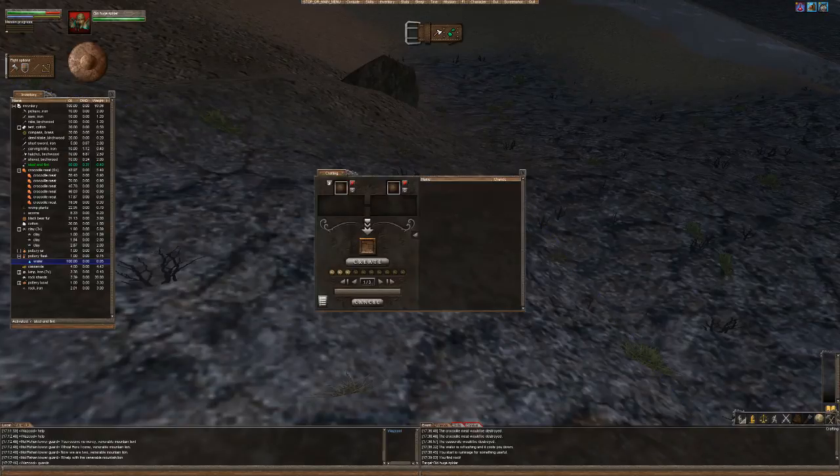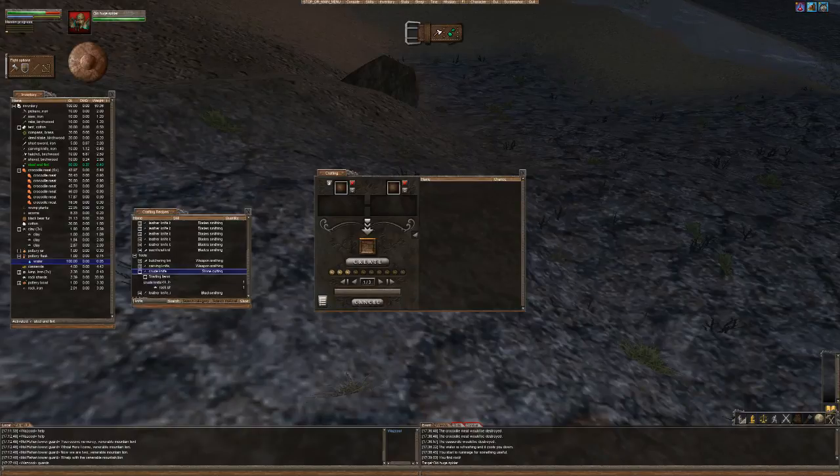Let's try crafting straight away. Let's go to crafting and look at the recipe. Here it is — crude knife. Rock iron and rock shards. If I put the rock shards on this side of the crafting window and the rock iron on the other side, it should let me create a crude knife. Awesome!